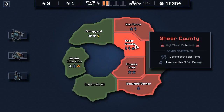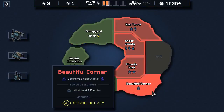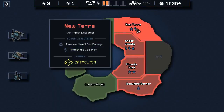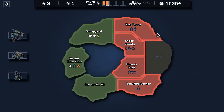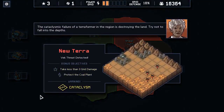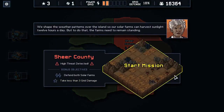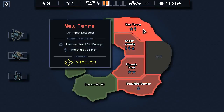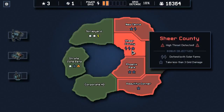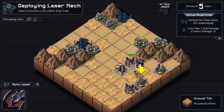Okay — sheer country solar farms, take less than three grid; protect the coal plant, take less than three grid. I think we're going to want to do these two because less than three grid damage is strangely doable even with the laser mechs so far. We do have a cataclysm here which will help us out. We have some fairly decent lines of attack until the next to last turn, and those mountains are going to be a problem. Let's go for the two solar farms first, and we can't take three grid damage because we die.